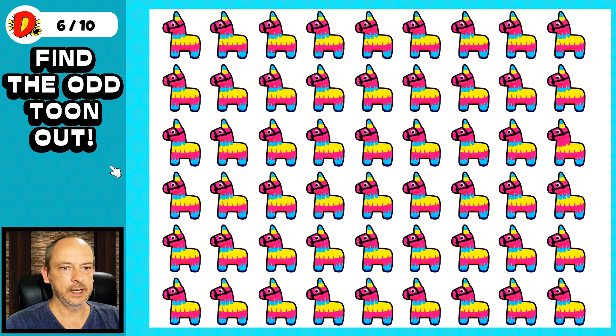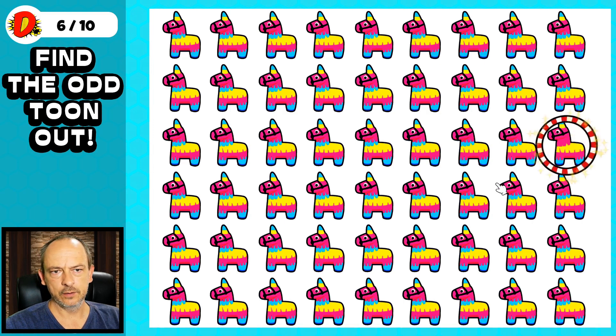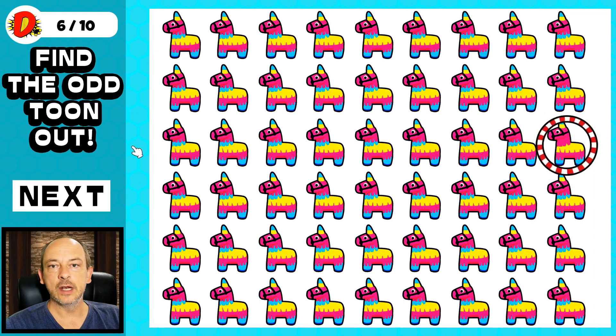Okay, puzzle number six is the trickiest of the level one puzzles. We are looking for one pinata different from the rest, and it's this one over here. You can see there's a blue line — everything is pink over there. Let's move on to level two.